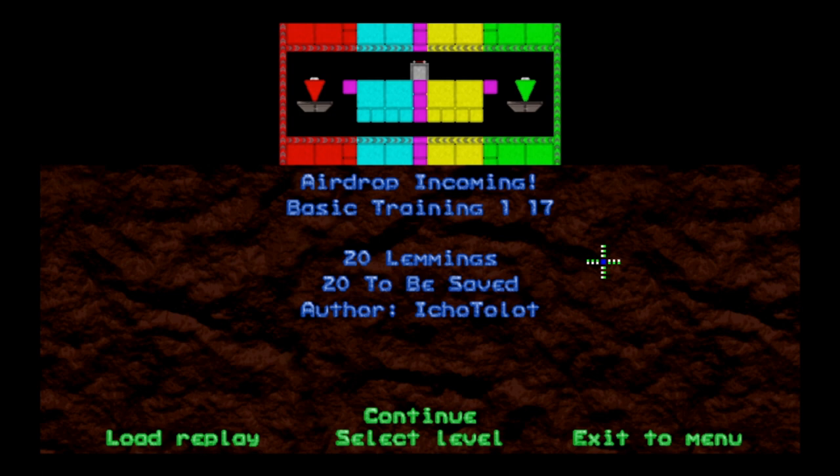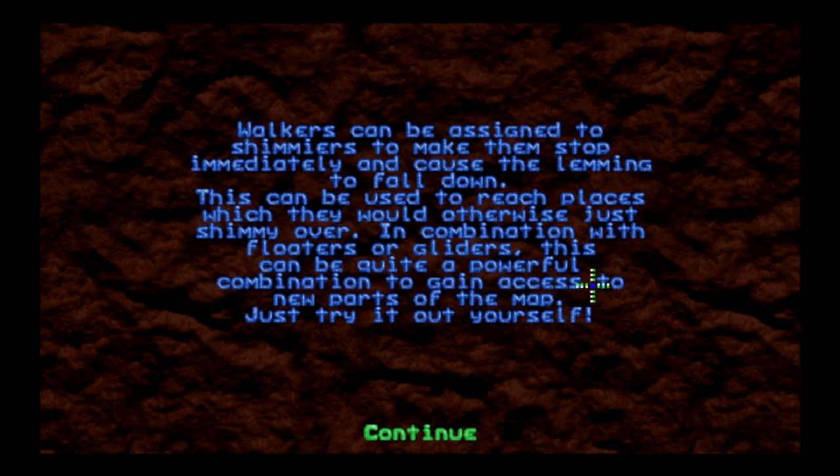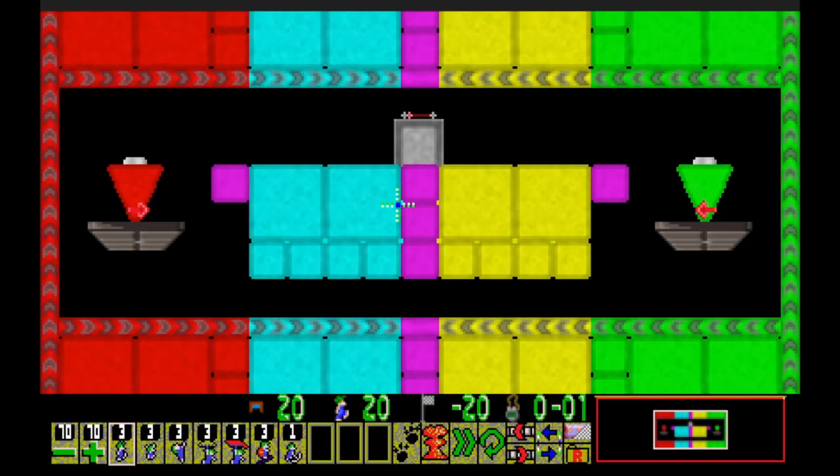It's a very rainbowy level - very rainbow road, which is where you go when you die, so I hear. 20 lemmings, gotta save 20. The tip says: walkers can be assigned to shimmyers to make them stop immediately and cause the lemming to fall down. This can be used to reach places which they would otherwise just shimmy over - in combination with floaters or gliders, this can be quite a powerful combination.